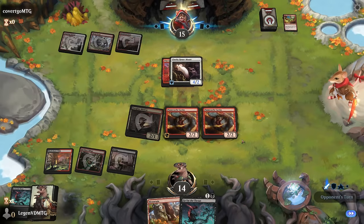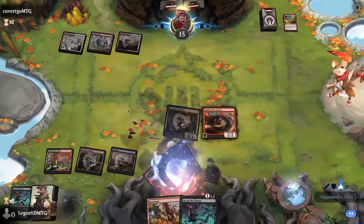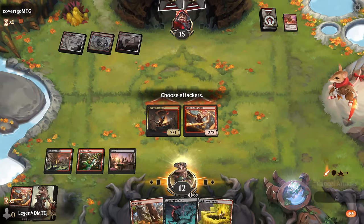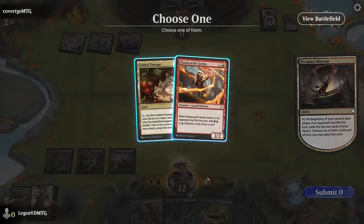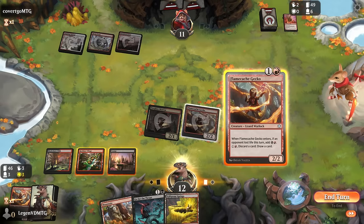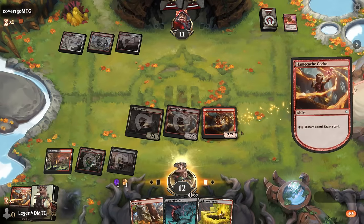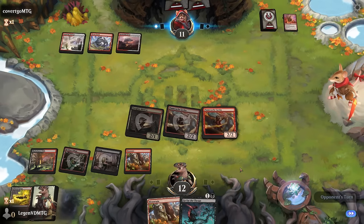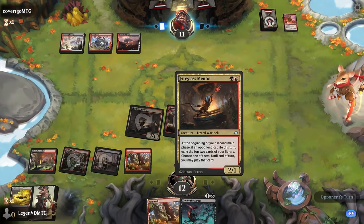We can still trade here and keep Go for the Throat for later. In the meantime Mentor provides extra cards, and we can also discard and draw with a Gecko. We get another Gecko, play it, use the ability, discard Sulphur Springs, and keep up Go for the Throat. We can activate again end of turn to discard a mountain. Yeah, the Mentor is putting in work.